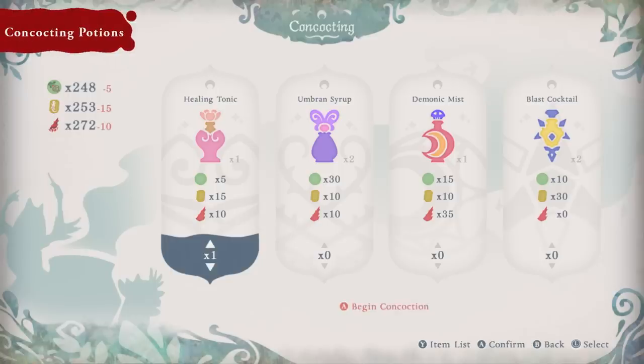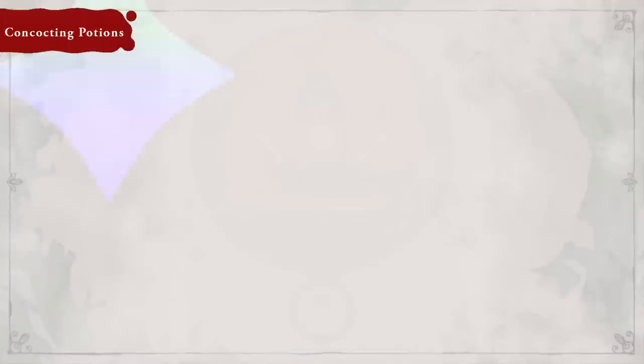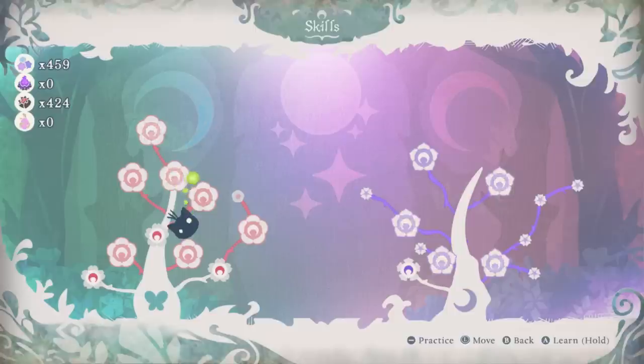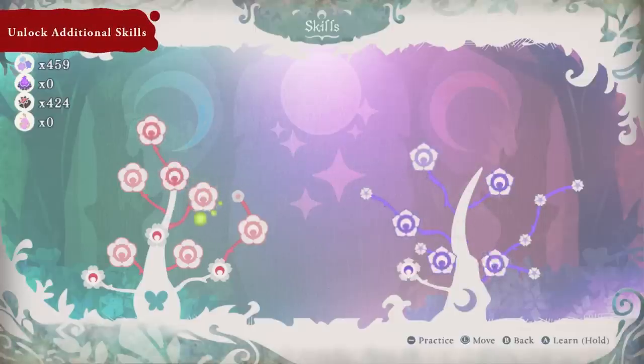Items gathered on your travels can be used to concoct nifty potions that'll keep Cereza and Cheshire in tip-top shape. They can also learn additional skills to bolster their abilities in battle.